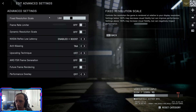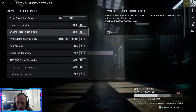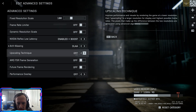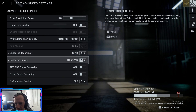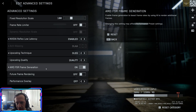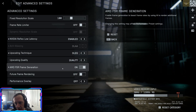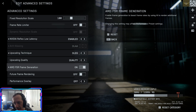Advanced settings: fixed scale resolution — leave on 100 to match your display resolution. Frame rate limiter: definitely don't turn that on. Dynamic resolution scale is independent of DLSS — I recommend leaving this on enabled or enabled plus boost always. Upscaling technique: DLSS is typically what you'd use, or FSR depending on preference — I'll go with DLSS quality. If needed, switch to balanced, but performance mode usually looks pretty bad. AMD frame generation: this will give you more apparent frames and run smoother, but can introduce input delay or other issues. It helped quite a bit in the beta, so I'll leave it on for now and test with it off if there are issues.